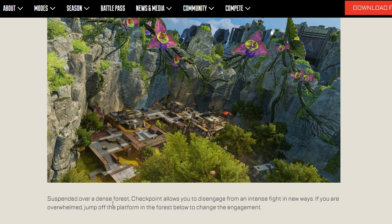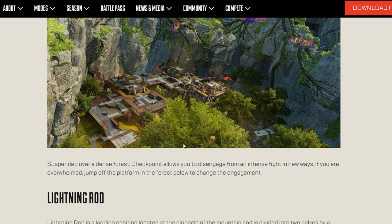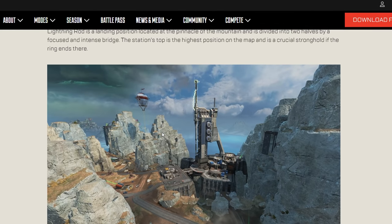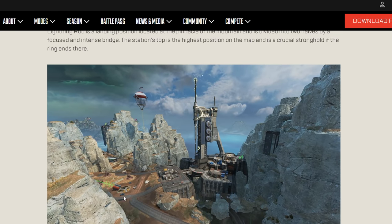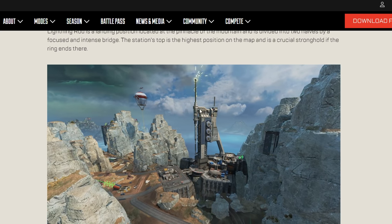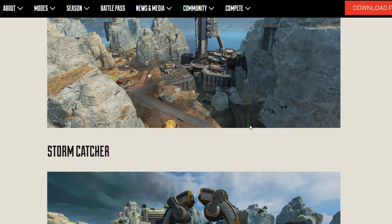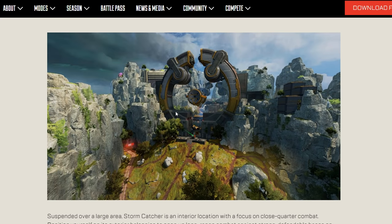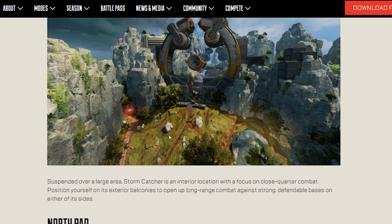Checkpoint is suspended over dense forest on the other side of the map with multiple layers - the top looks like Jurassic Park, essentially. The Lightning Rod has a gravity cannon and there's also still a balloon there - so there are fewer balloons but at least one there. Storm Catcher has another gravity cannon to shoot you forward - they have these things everywhere - with a huge hill below and defender bases on the north side.